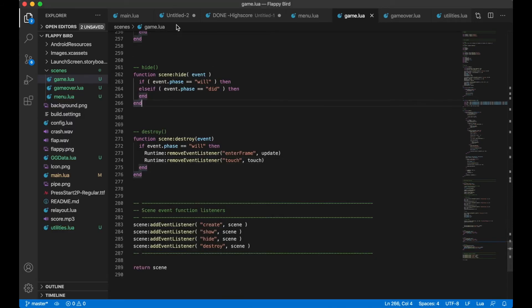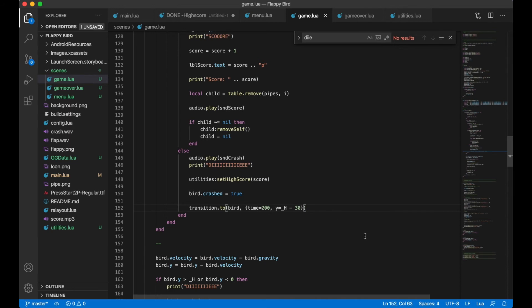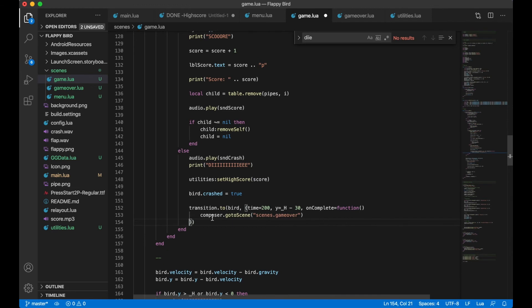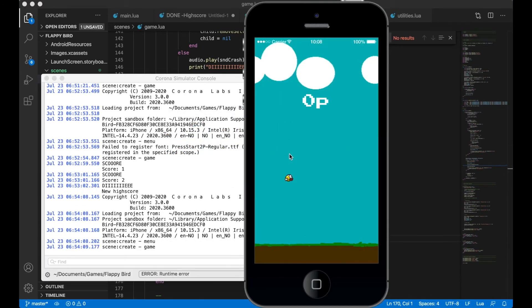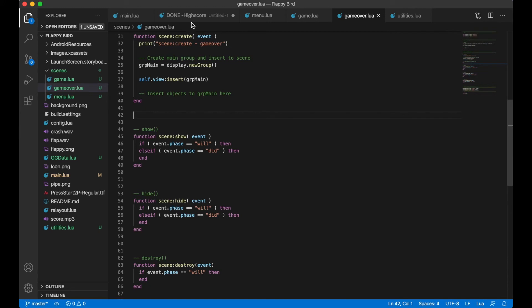Now I want to be sent from the game scene to the game over scene when we die. I have composer imported, so when the bird finishes its death animation I call composer.gotoScene('scenes.game_over') in the onComplete callback. I paste it in both death locations, test it, and it works perfectly — though we need more information on the game over screen, plus a background.